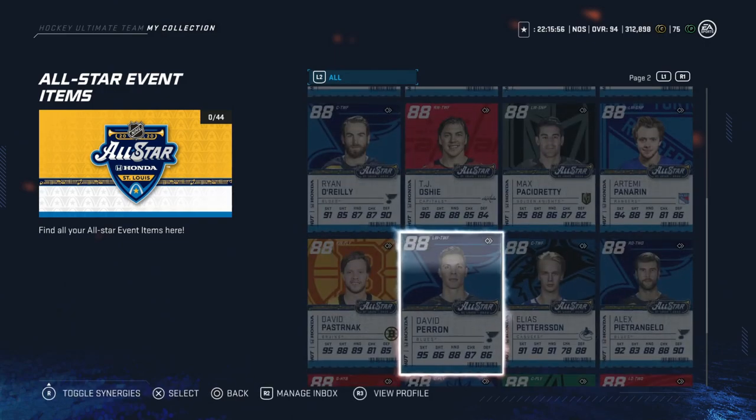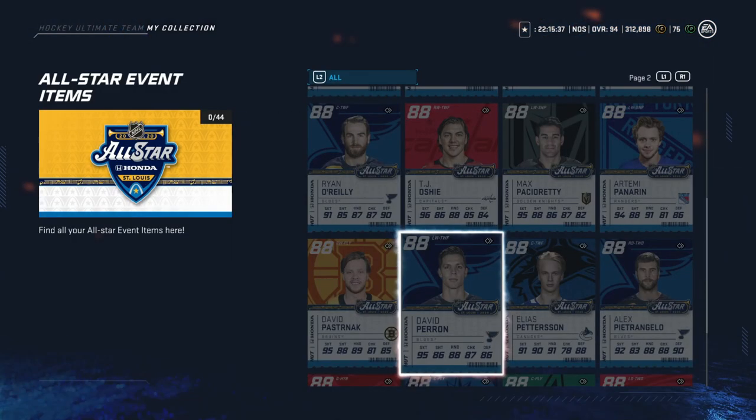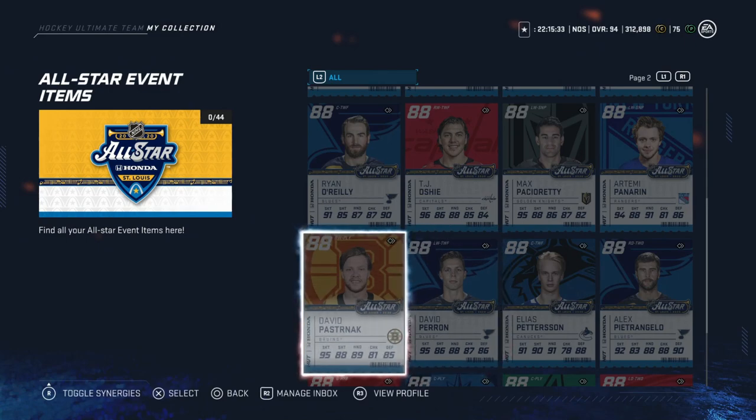After him, we've got David Perron. 6'0" so nothing crazy in size, but he does have 2-to-X and then 95 speed, acceleration, agility and balance — great right off the board. Then he's got middle-of-the-pack shooting: 85 accuracy, 88 power, hand stats all under 90. He's just kind of a ho-hum card, nothing really impressive, and I don't think he's going to threaten for a lot. I'd probably pass on him.